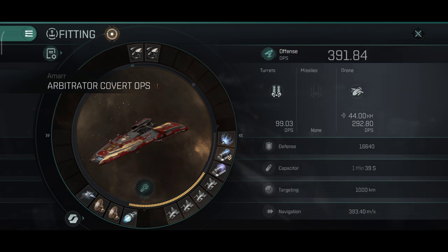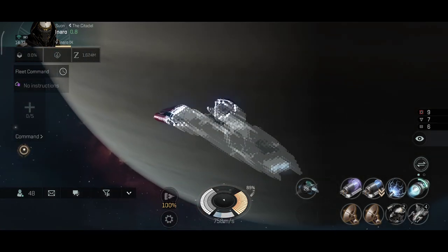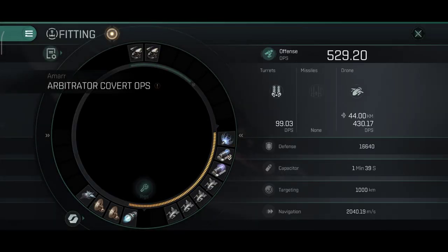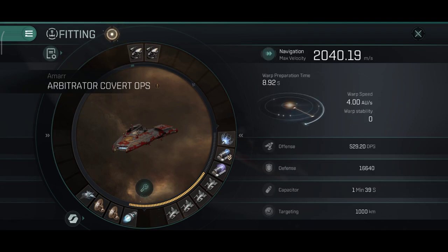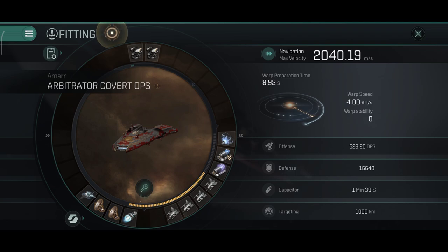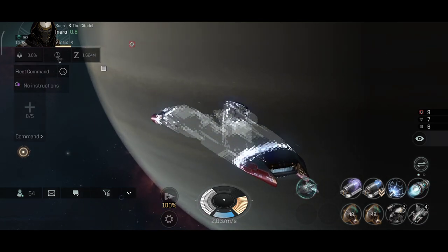Let me quickly demonstrate the ship in a simulated environment. I did increase my skills for the lasers and that improved the DPS a little bit. At the moment I have 529 DPS which is nice — once I max out my drone skills the DPS should be around 600 to 700. The ship's velocity is 240 meters per second, which is excellent and will also increase once I max out the MWD skills. Alright, time to cloak — let the hunt begin.